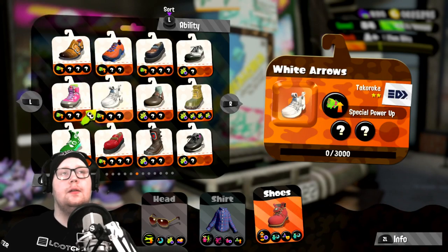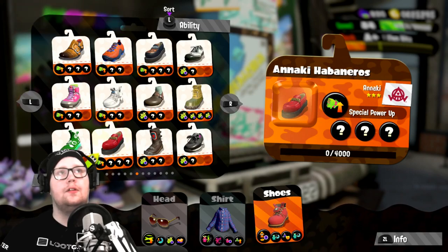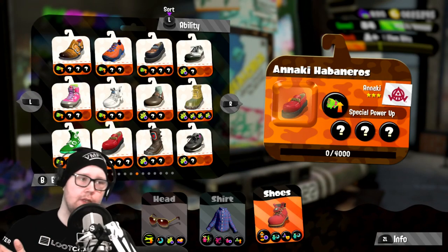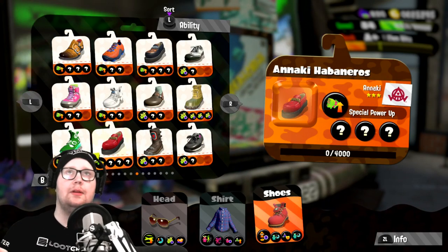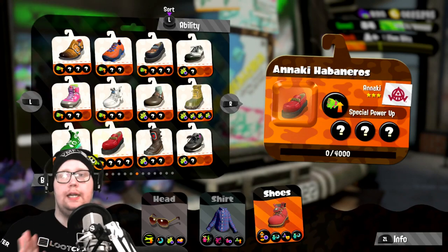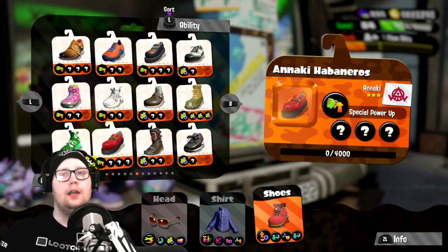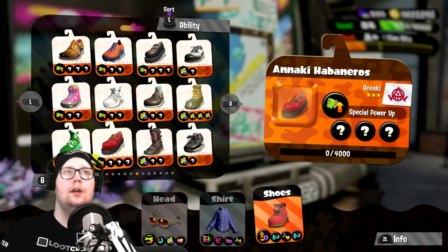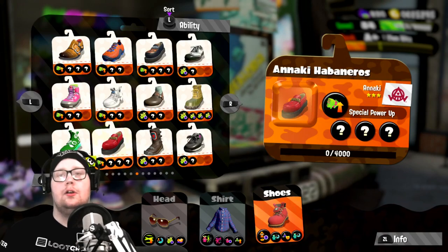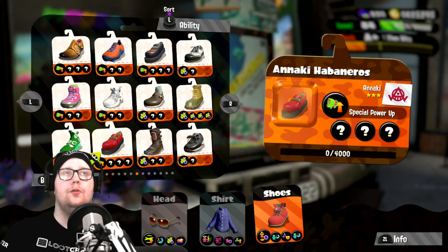Not too bad. If you have the same brand, there's a high chance of getting certain things — there are brands for every single chunk, so you can find what you need. If you want to get a gear with special power-up, find the brand that fits and use the drink so you can get a higher chance just by playing the game. If you get at least two out of three naturally, it's really recommended — you only have to pay like 30 chunks to max it out instead of 60.